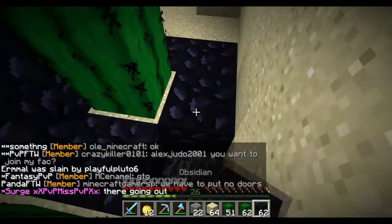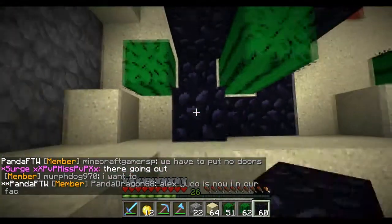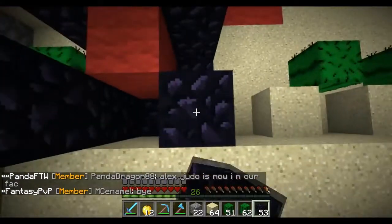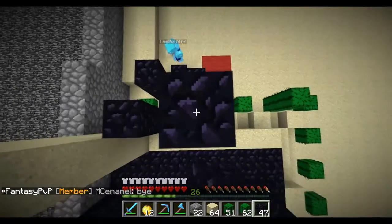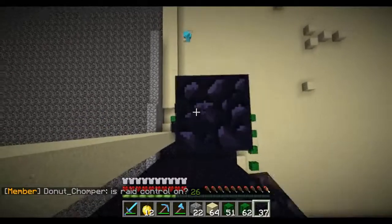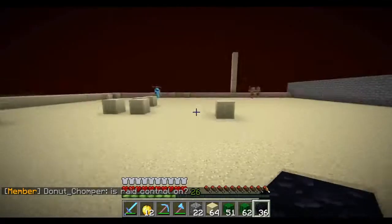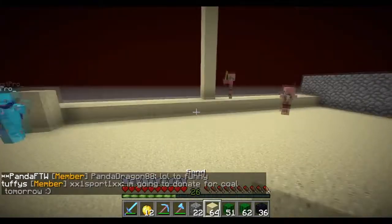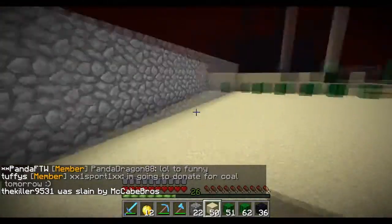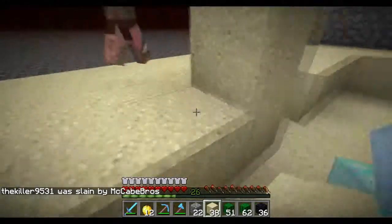So your main goal as a raider is to try to break that bottom block so the cactus stops growing. We're gonna have obsidian in like four corners of the different cactus plants, so you guys are gonna have a tough time trying to break everything to get into the vault. Honestly, if you guys manage to break this down, I'm just gonna be very surprised — but it's all in good fun. We'll make sure it's worth it to raid.